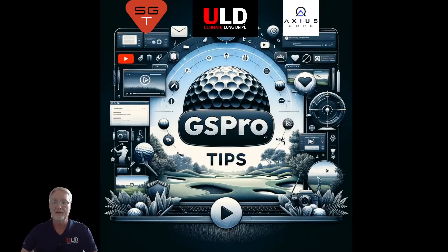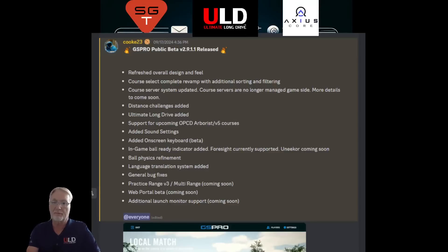Let's jump into what's in the new fall release. It's currently public beta version 2.9.1.1, and there's already an update to even that beta while I'm recording. The introduction features a refresh of the overall design and feel — a complete revamp of the course structure, how you load a course for local play, how you search and filter. The course server change has also been updated, pertaining to how game-side golf courses, Patreon, and related things are managed. This will give you more versatility and help keep things honest.